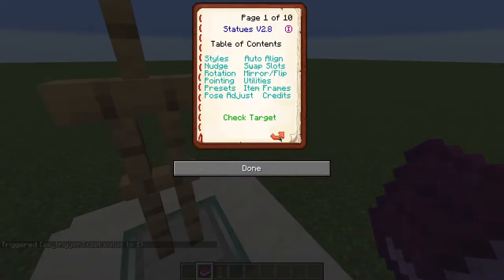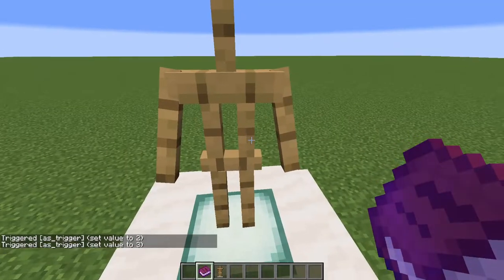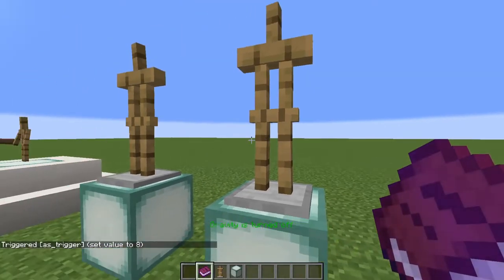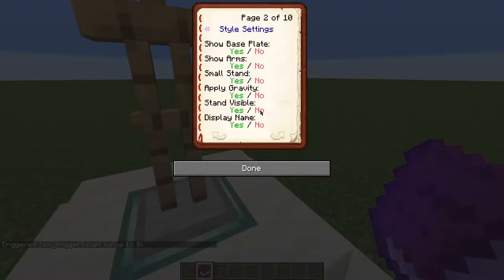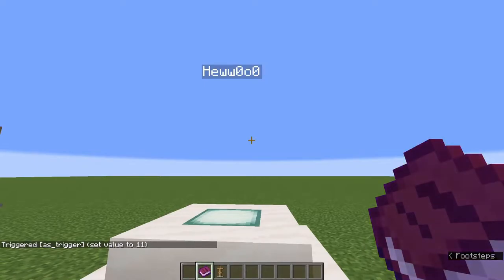This will make every single command that you put in processed. Now let's run through some of the basics really quick. We can remove the base plate. We can show arms. We can make the stand small. We can turn off gravity for armor stands. And we can make them invisible.